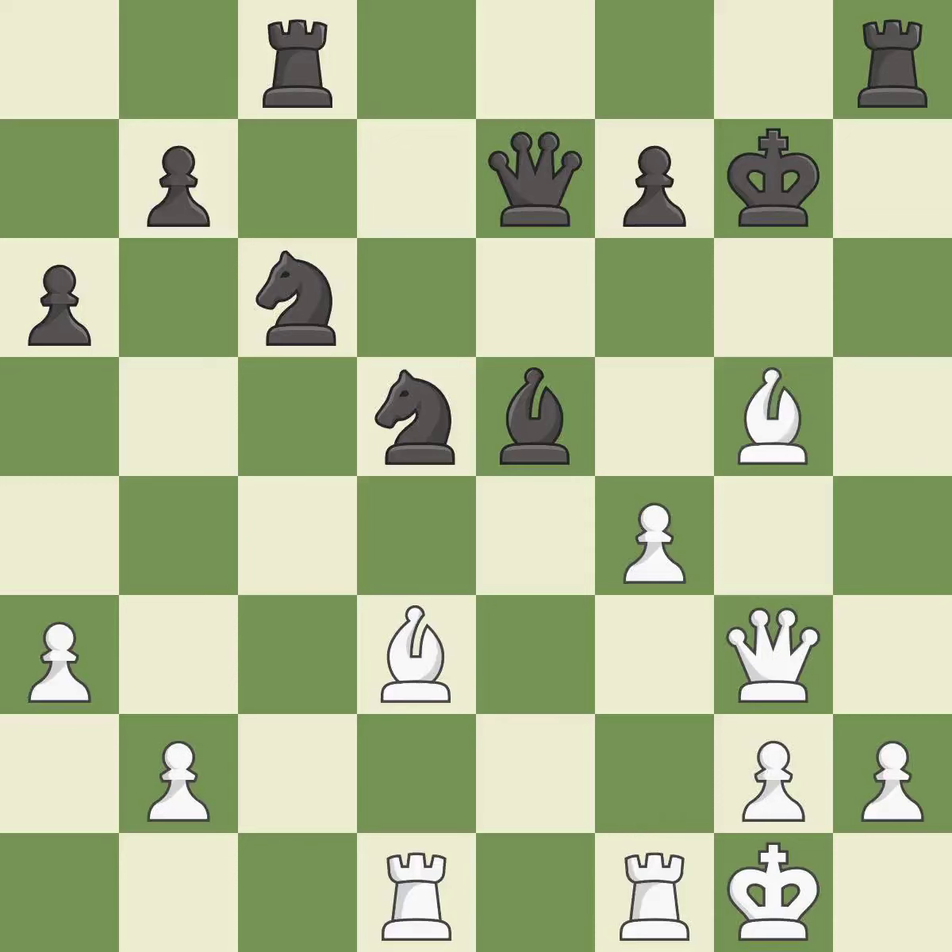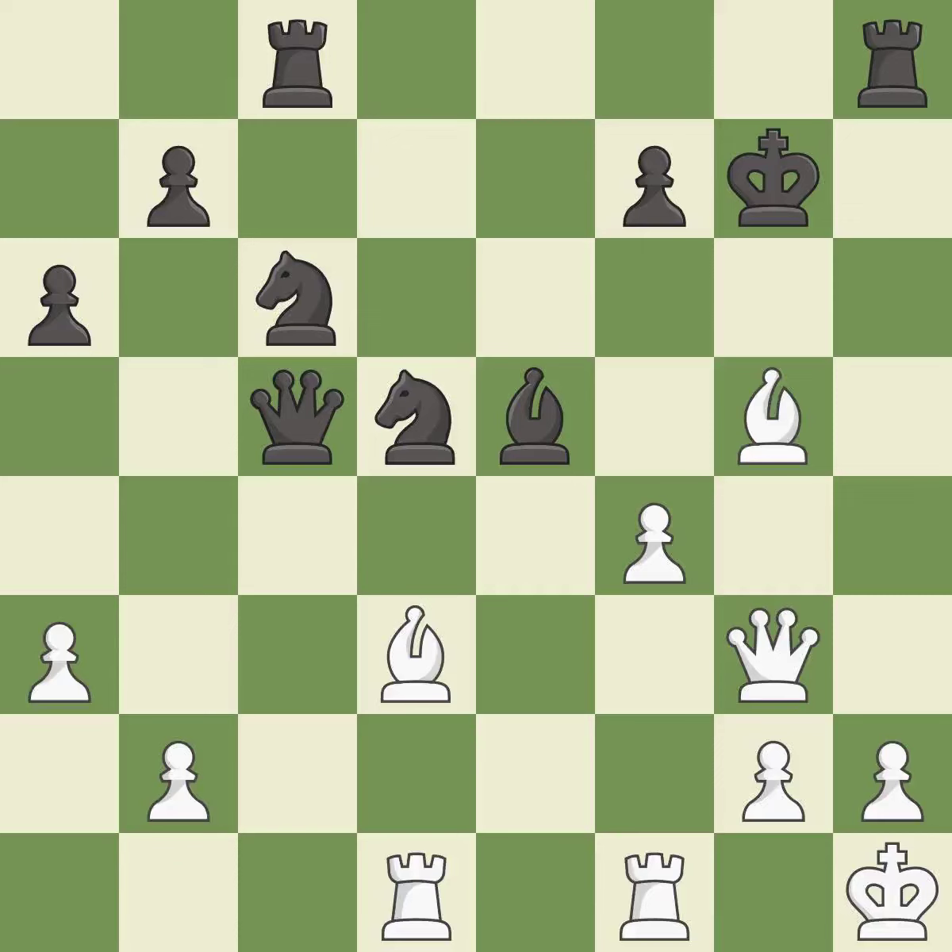This is the only good move. This threatens to force eventual checkmate — it is a great move. This moves the queen to safety — it is excellent. This evades the check from the queen — it is best. This moves the bishop to a better location, allowing it to control more squares — it is best.